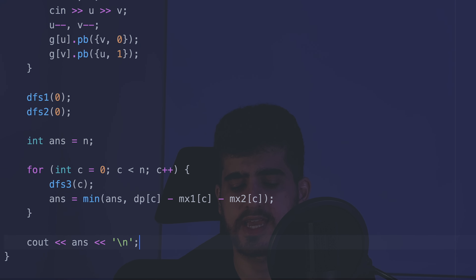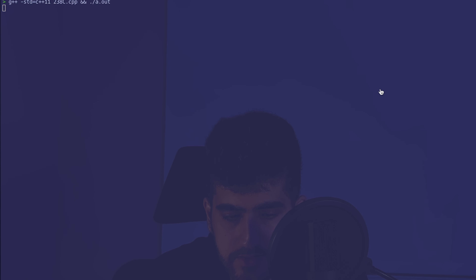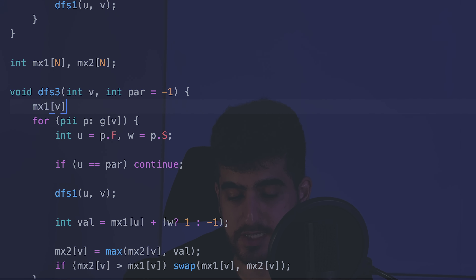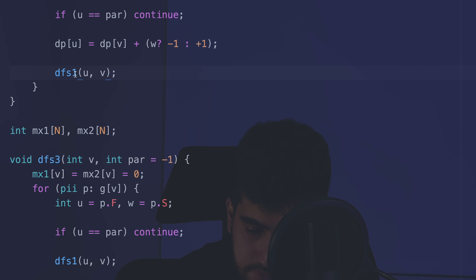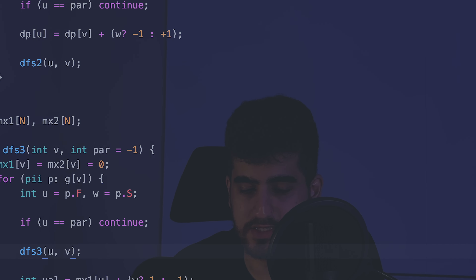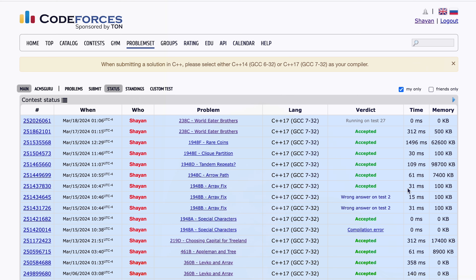Let's run it. It runs. The first test case is correct. The second test case gives minus two — that's wrong. We forgot to set mx1 and mx2 equal to zero at the beginning, and also we forgot to update the dfs numbers correctly. After fixing those, it gives the correct result. It gets accepted. See you in the next video.